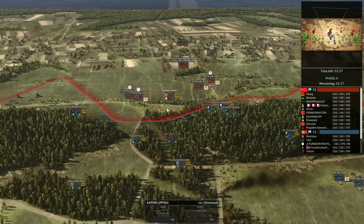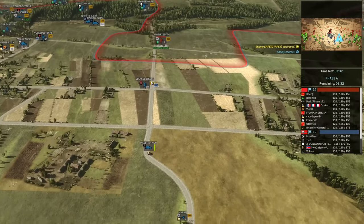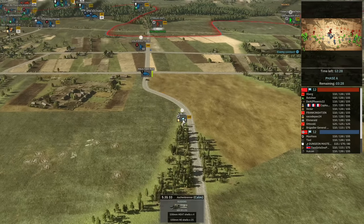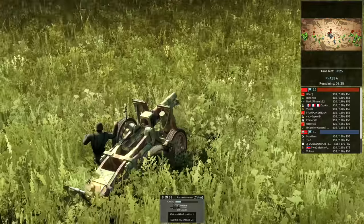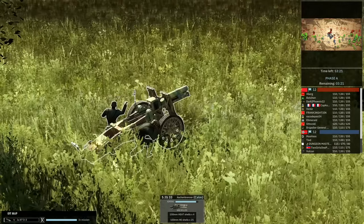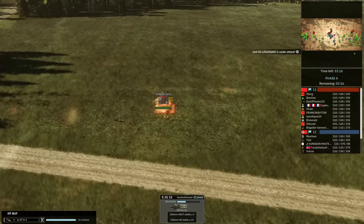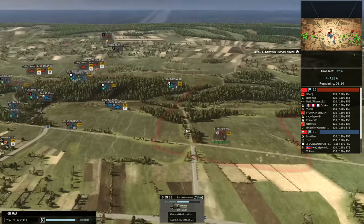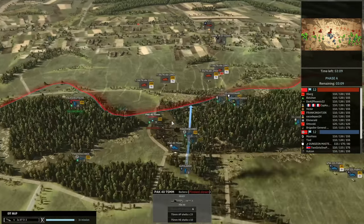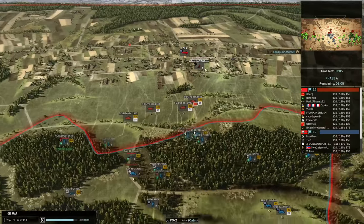Just trying to get the focus to finish off the Sapper PPSH. My IG 33 has now engaged the Strelki SVT and will help wipe them out — this is my big HE gun, watch it absolutely smash them to pieces. The Pak 40 did come in but unfortunately took mortar fire. There's a PO2 floating about giving my opponent information for his mortars.